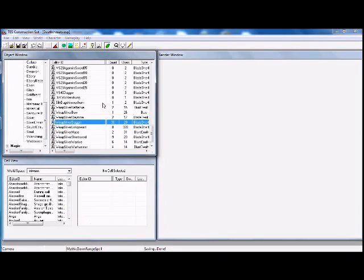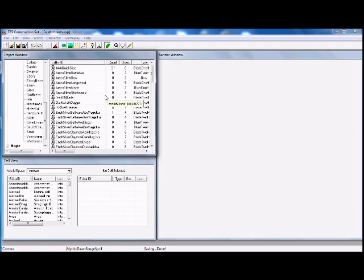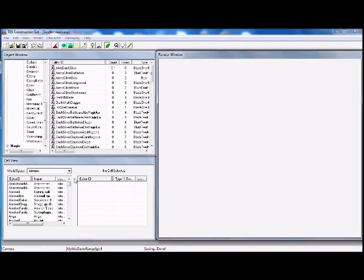Hello everybody, this is my new tutorial on how to place items in the render window right here. I went into this in another video but I didn't actually go in depth and I made a mistake.